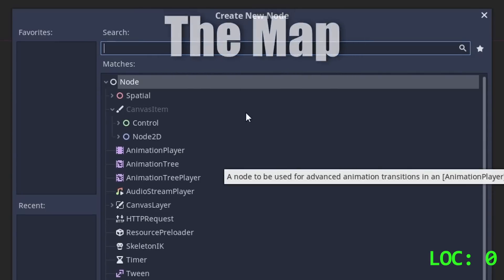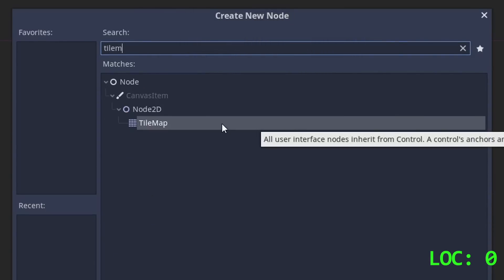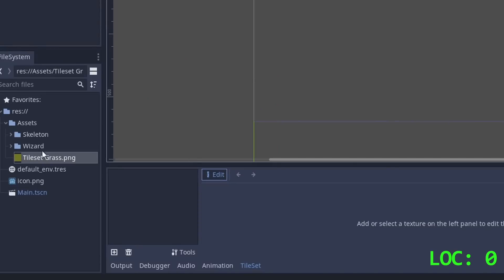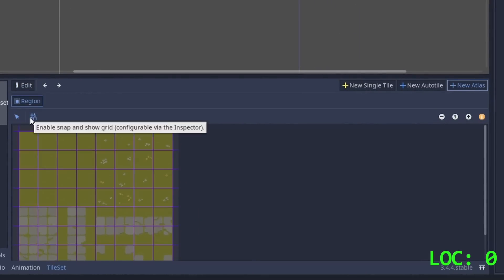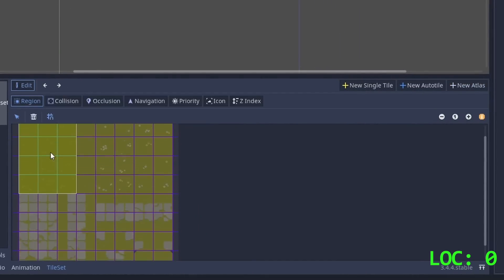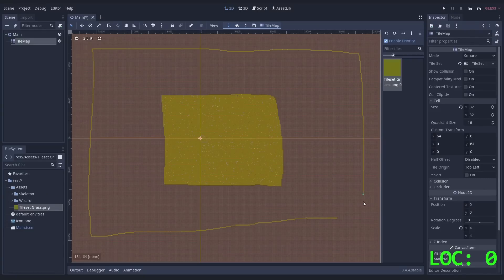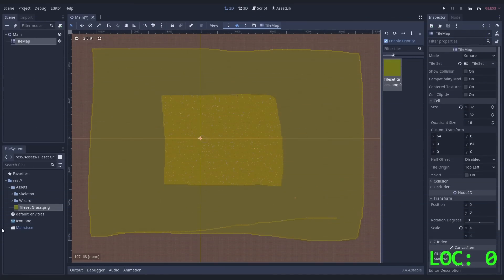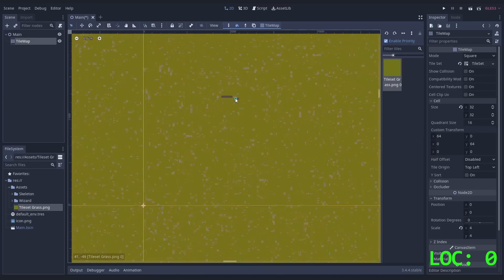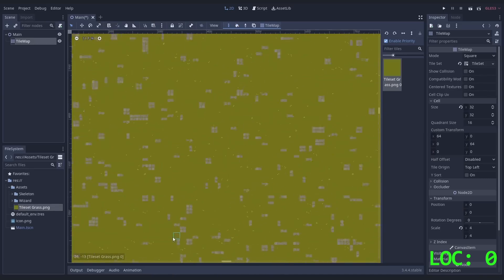Let's start with something easy for motivation. For the background, we can just use a very large tilemap. Of course, there are much more efficient ways to do this, but the tilemap should be simple and fast to do. We can even add some alternate tiles with an atlas. Just draw a large border and use the fill tool. It seems to take a second to fill... it took two minutes. But here we are with a large field of grass.